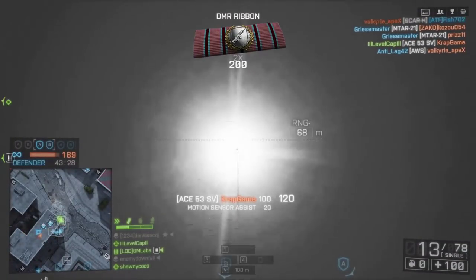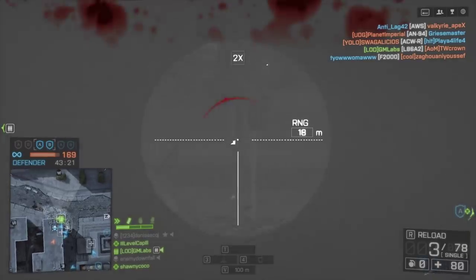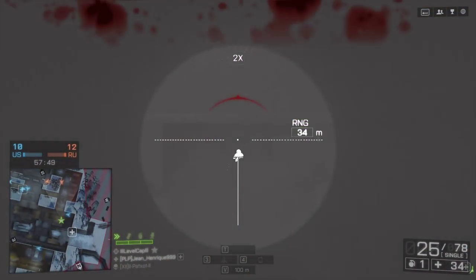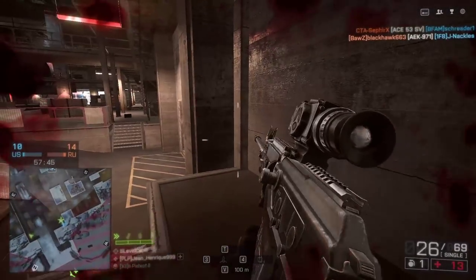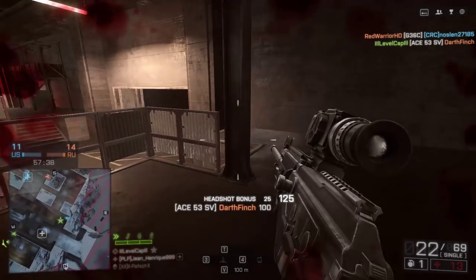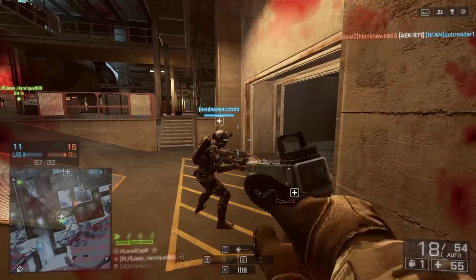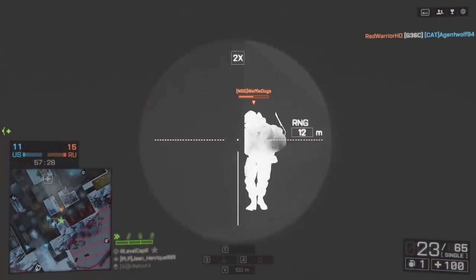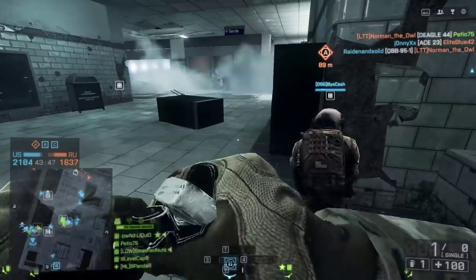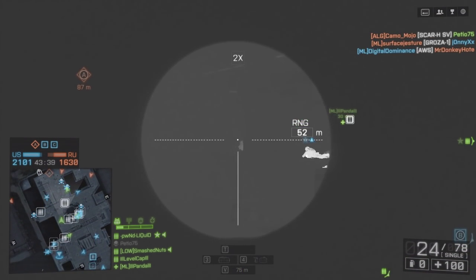No longer do I feel safe using smoke as visual cover in Battlefield 4. Rarely does it actually work, because there are so many people using FLIR and night vision optics now that you can pretty much expect somebody to see through that cover and shoot you as you're trying to advance. Battlefield has often taken a rock-paper-scissors balancing mentality to game design, and it's been more prevalent in Battlefield 4 than any previous title. Now we've got counters to everything — the counter to smoke grenades being the FLIR optic, which gives a distinct advantage over players using smoke.